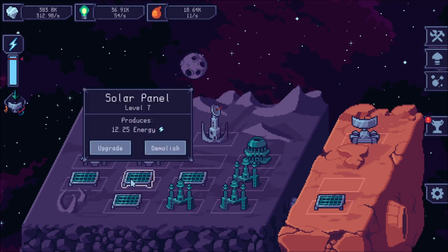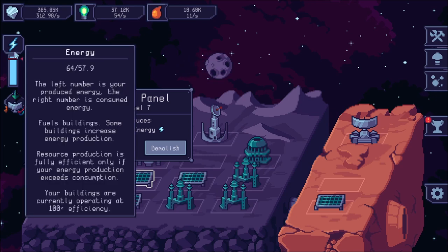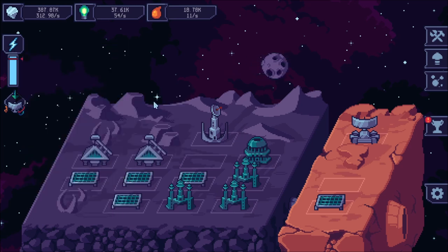You'll have access to various structures, like solar panels. On the left-hand side of the screen there's energy, and you'll have to make sure that you're producing more than you're consuming. Otherwise your buildings won't operate efficiently.